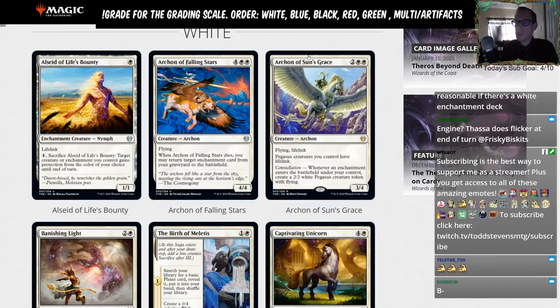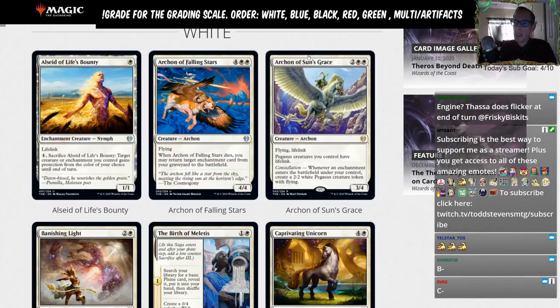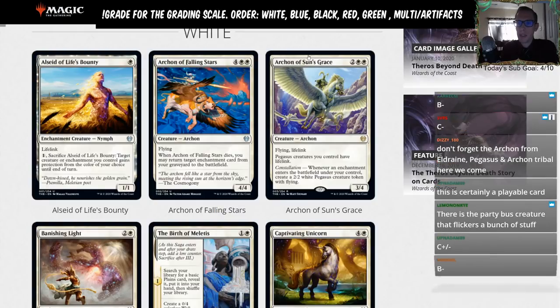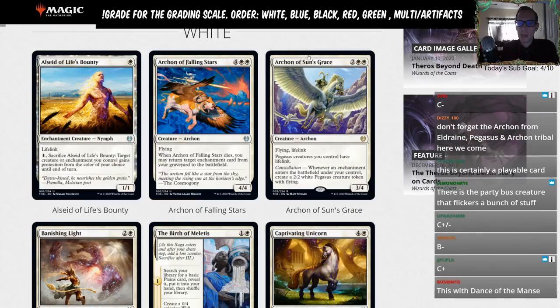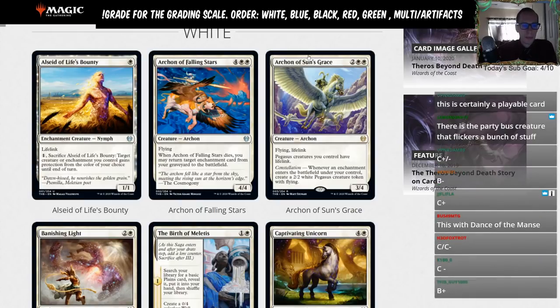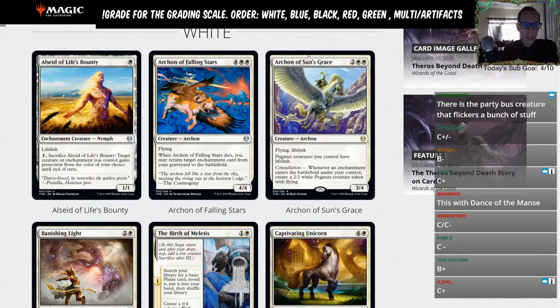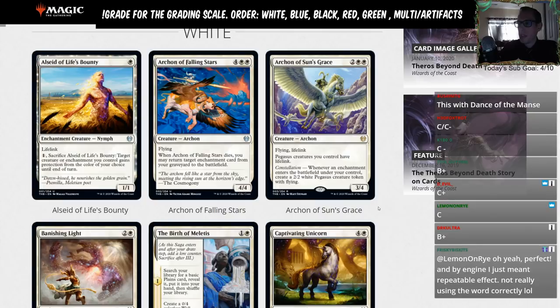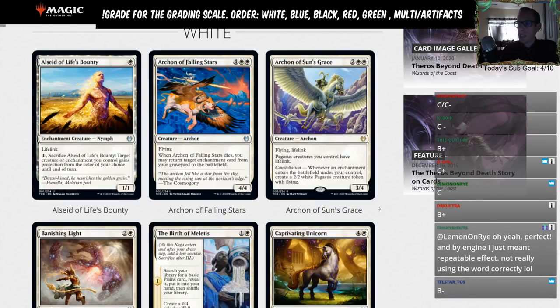The big thing is whenever an enchantment enters the battlefield you get a 2/2 token. If you can keep Archon out there, gain some life attacking in the air with lifelink, and each enchantment you play brings along a 2/2 — that really helps things like Alseid of Life's Bounty. The question is: how much do you play this if you're not in an enchantment-heavy deck? Maybe a sideboard card against aggro for blue-white control playing Banishing Lights and Prison Realms.